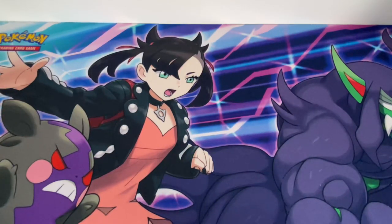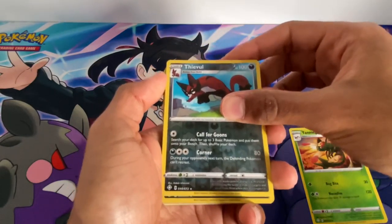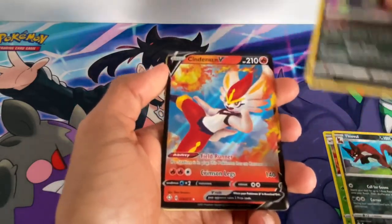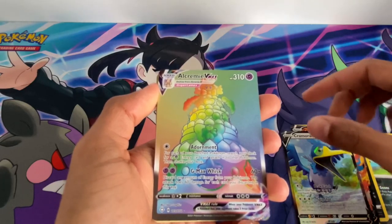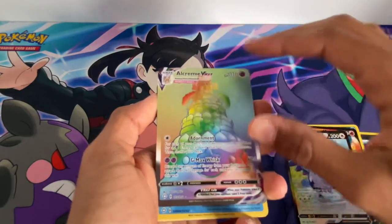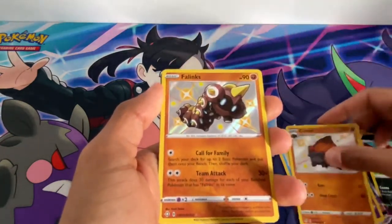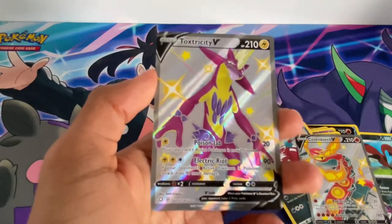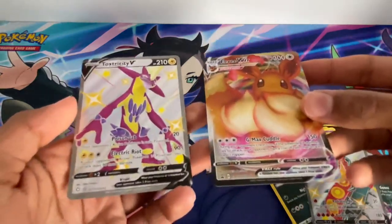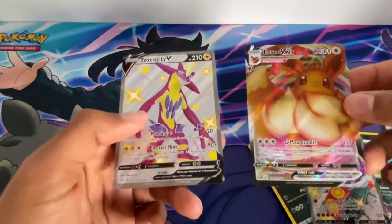So overall, starting off we have a few: two reverses of Yanmega and Thievul, one hollow of Weezing, a Cinderace and two regular Vs - Cinderace and Cramorant - and one Rainbow VMAX card of Alcremie. Then a few shinies: Galarian Darmanitan, Hatterene, Carkol, and Galarian Linoone, two shiny Cinderace, and then Toxtricity V. And then here's a look at the Eevee again. I hope you enjoyed this video, leave a like and comment down below, be nice, and stay tuned next time for more videos. Bye for now.